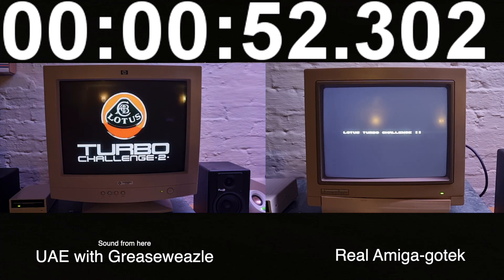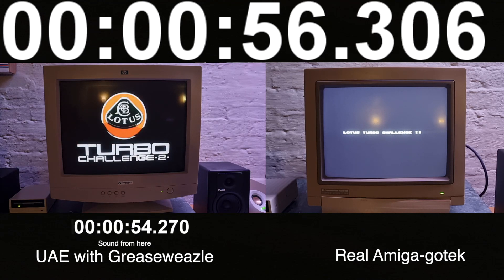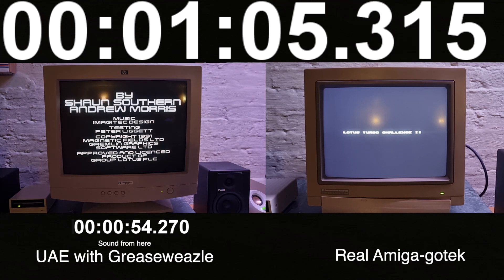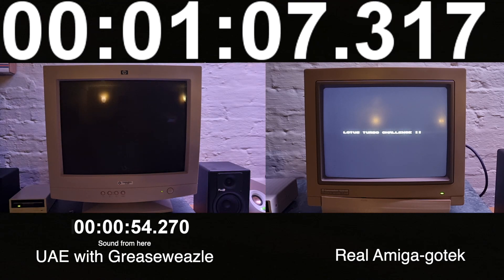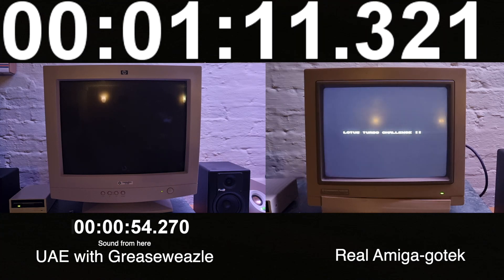Initially you can see the Grease Whistle is actually faster than the real Amiga. This is a real Amiga with a GoTek drive, but from my tests the GoTek and the real floppy drive are very compatible and about the same speed.